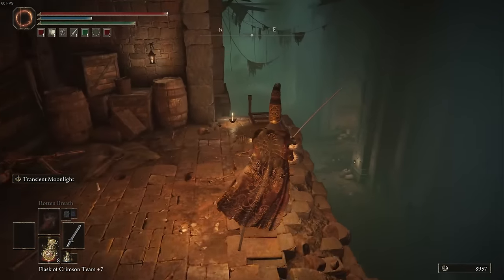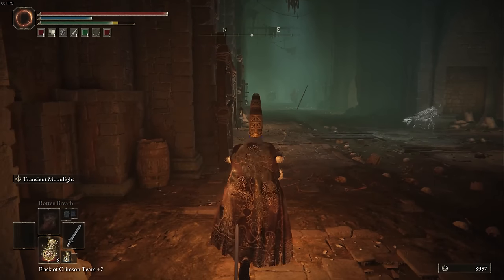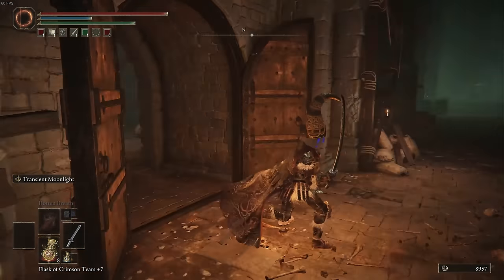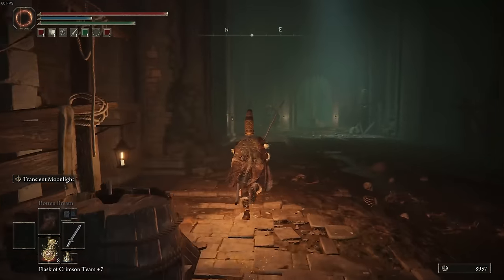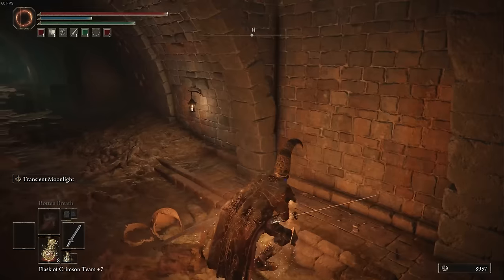So what we're going to do is start from the Subterranean Shunning Grounds Site of Grace, which is located right here. Fortunately, one nice feature of the Shunning Grounds is that it will often open up new ways of getting back to this Site of Grace. So even if you don't complete this entirely, you might have partially finished the run.